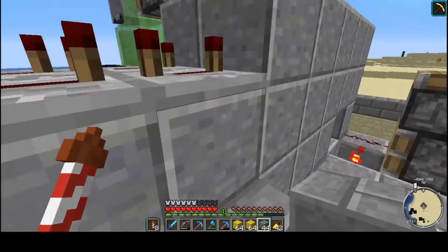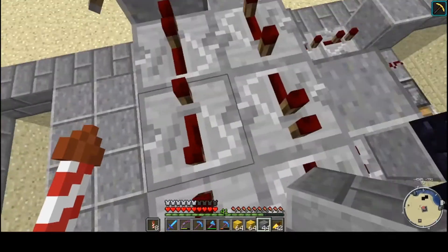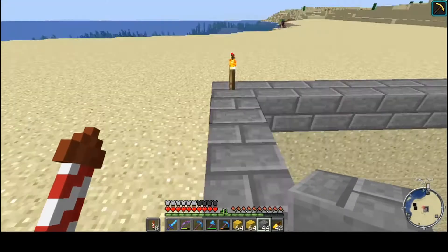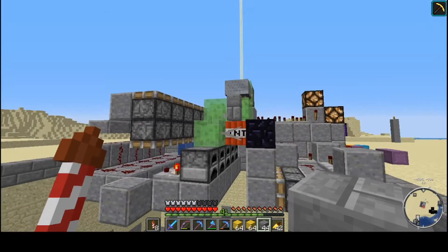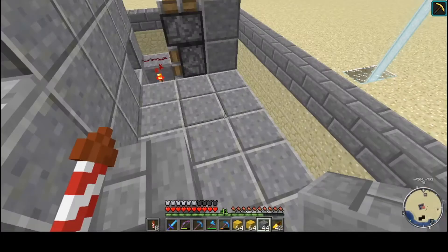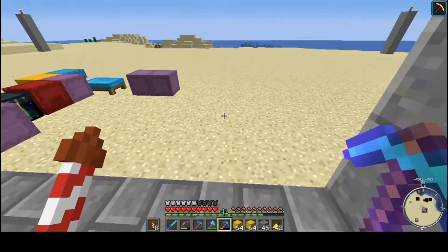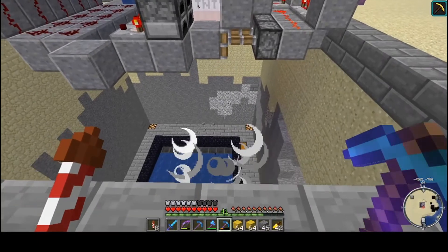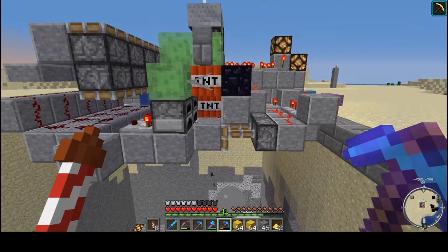Alrighty, well we got it working — I'll show you what we did. The timings took a bit of fiddling. Down there that controls the TNT delay thing, so it shoots out. We've got our little dropper, so let's turn her on. Here's the on switch — here's the duper working. It's doing the trick. Boom — gotta love it.